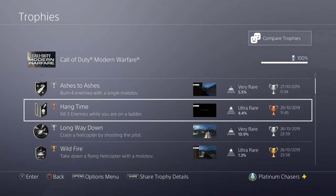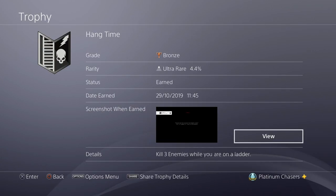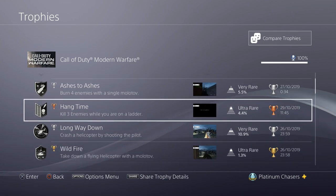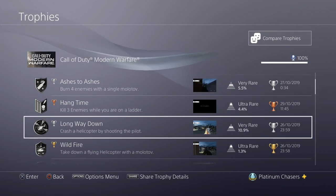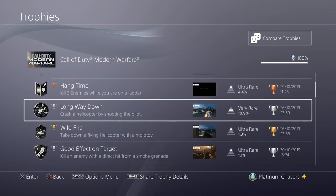Hang Time requires three enemies killed while on a ladder. I got this in Wolf's Den, which is the tenth mission. You can get this with the same enemy over and over — just die and then go and get the third one. Long Way Down is also from Proxy War, Mission 4.